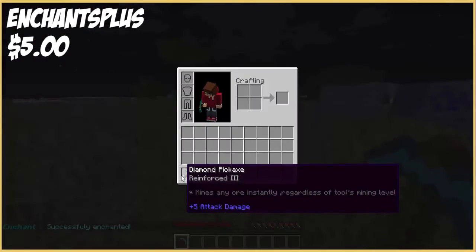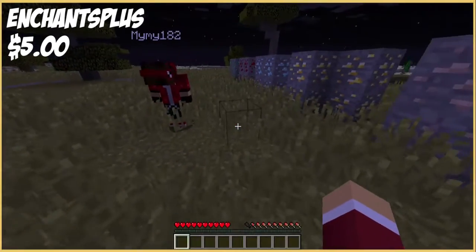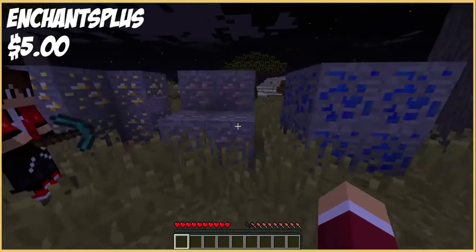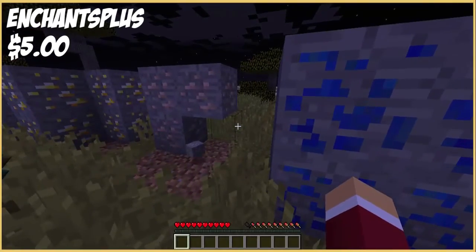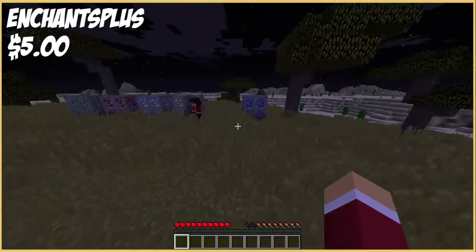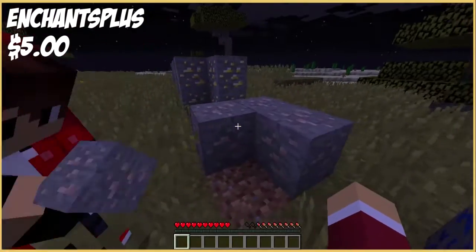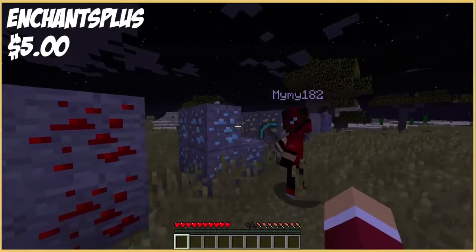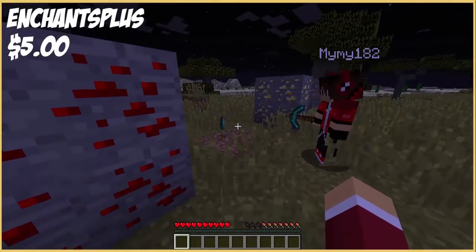Reinforced - it says 'mines any ores instantly regardless of the tool's mining level'. Want to give that a go? Let's try iron first - there you go! It's basically like a techit server feature. It adapts to the block. Let's try diamond now - yeah you just hit it. It's really good.